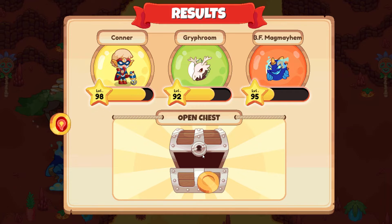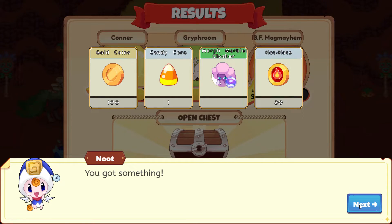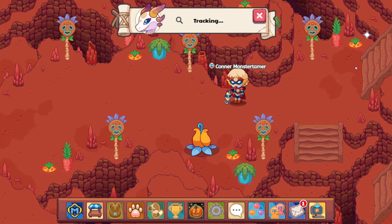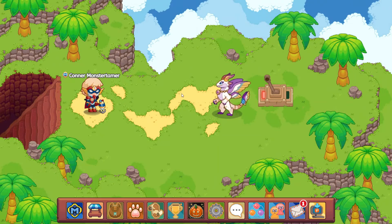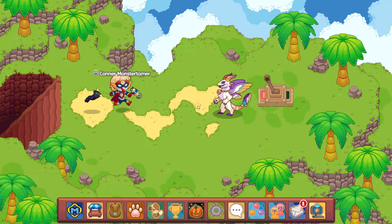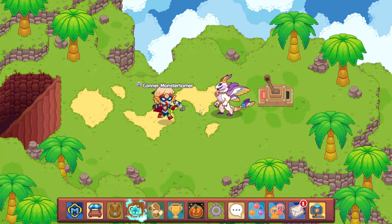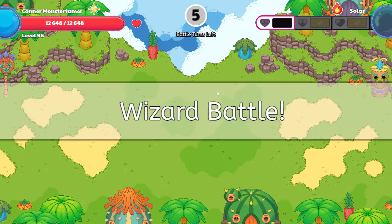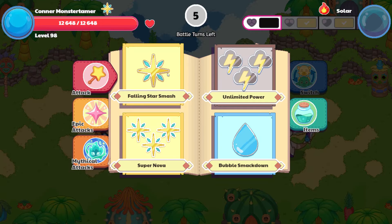Let's open this up — 100 gold coins and one candy corn, that is awesome. Let's make our way over here and — there we go — here is Solar! So excited. Let's go ahead and come on over here and battle with Solar. We only have five turns to defeat him, so we have to be on it.